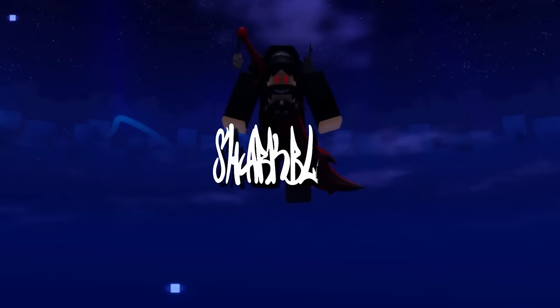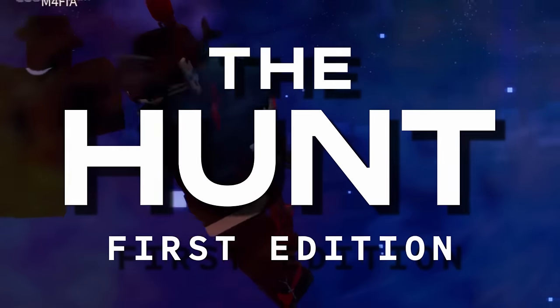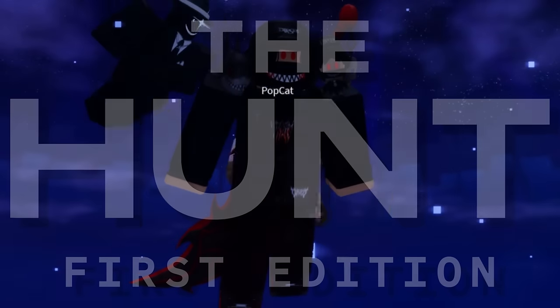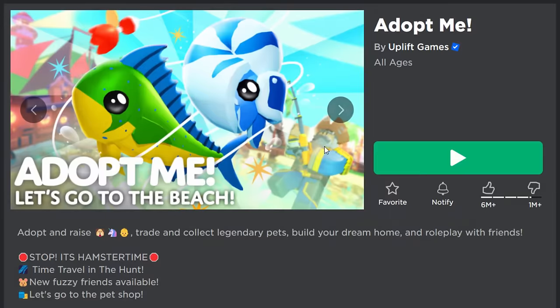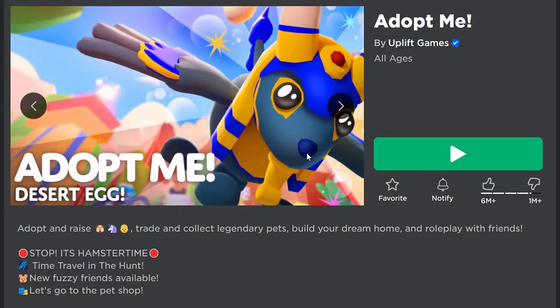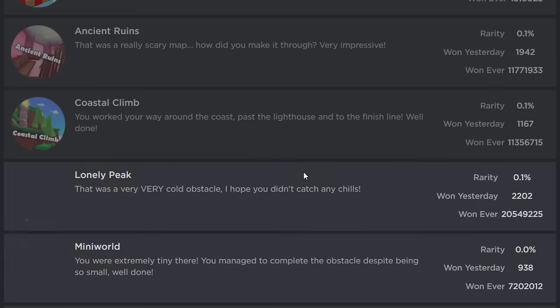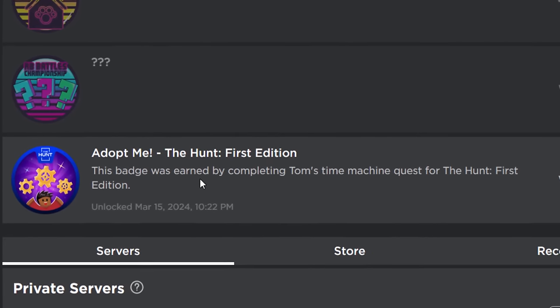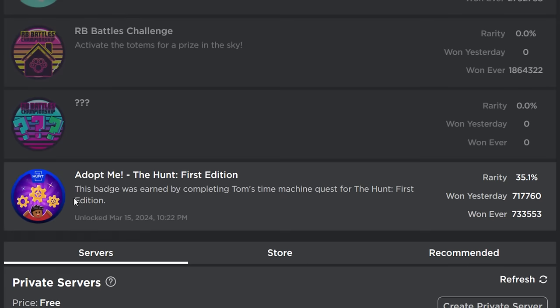Welcome to another video on the new Roblox event The Hunt. In today's video we're going to be playing Adopt Me — yeah, the game for five-year-olds — and we're going to be getting the badge from this. I pre-recorded this so I can show you guys how to do it, and it looks pretty awesome.